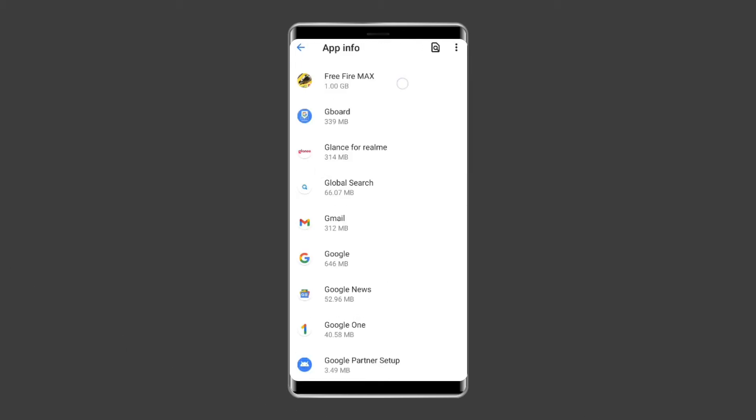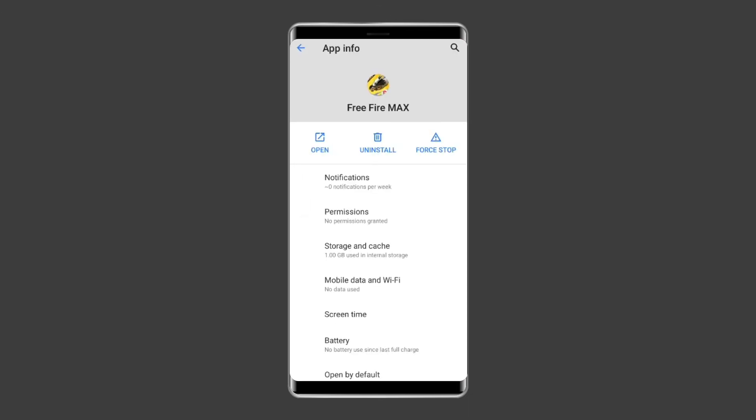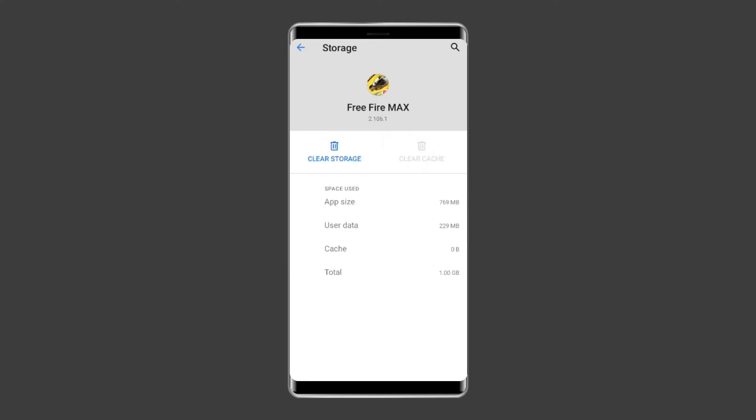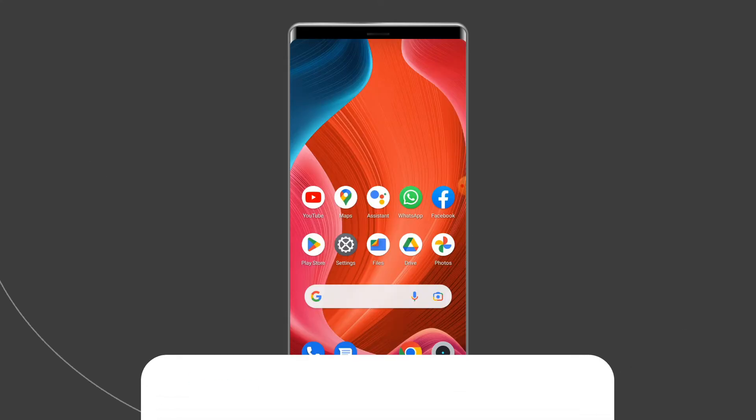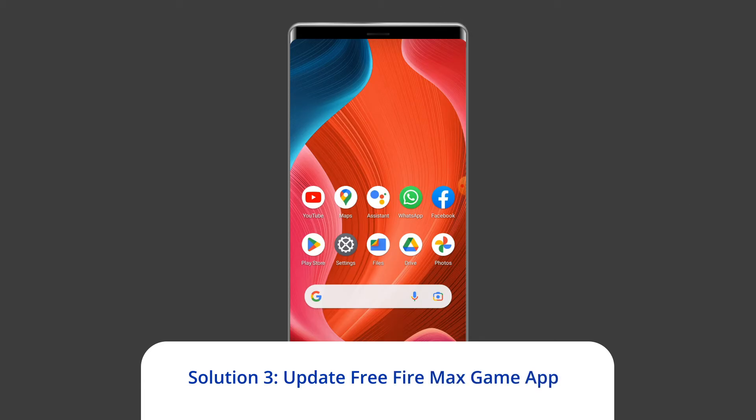Here you will see all apps — find the Free Fire Max game app. On the app's page, choose Storage and then Clear Storage or Clear Data. Finally, restart your phone. Solution three: update the Free Fire Max game app.